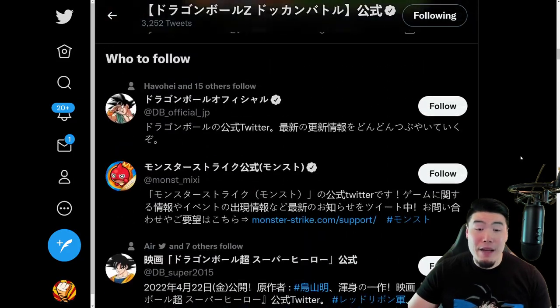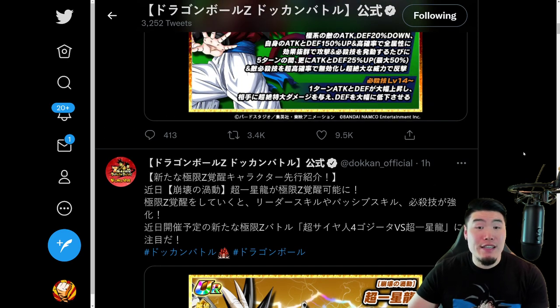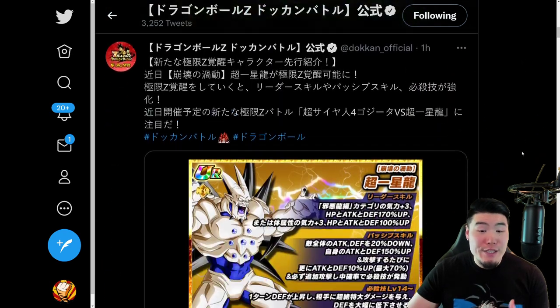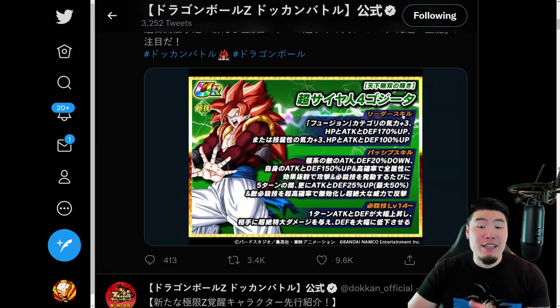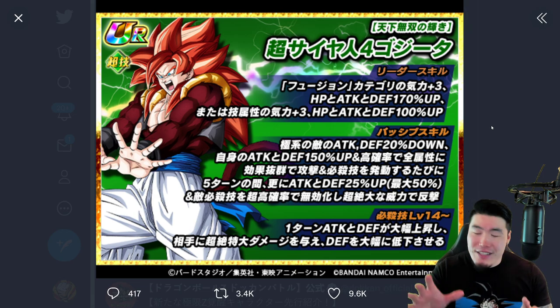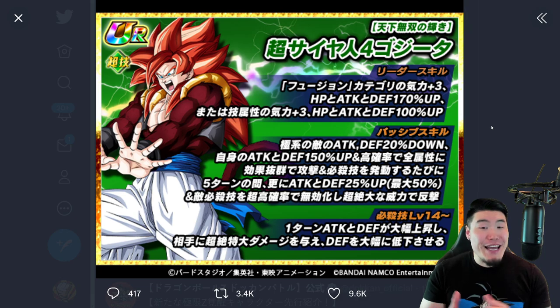I think most people would have to agree that GT definitely won this one. We're talking about 2 Dokkan Fest Xtreme Z Awakenings versus 2 non-Dokkan Fest Xtreme Z Awakenings, and it's the 2 original category leads getting EZAs. Honestly, I was kind of hoping that the AGL Gogeta would get an EZA here, but I'll take Super Saiyan 4 Gogeta — he was literally my number 1 choice. So I am pretty happy right now. In today's video, we're going to be going over all of their EZA details.